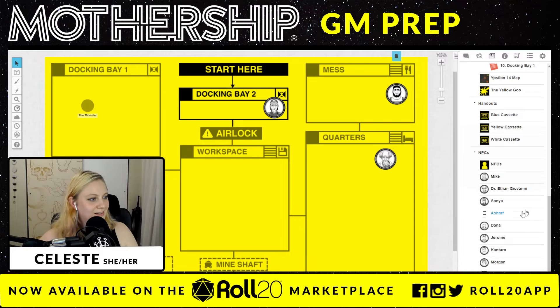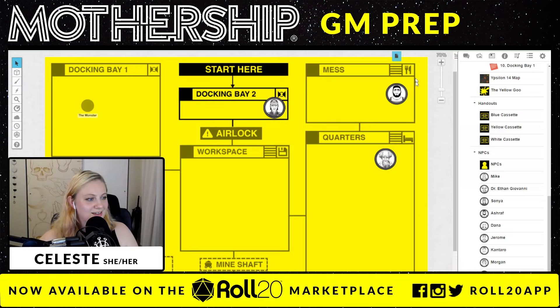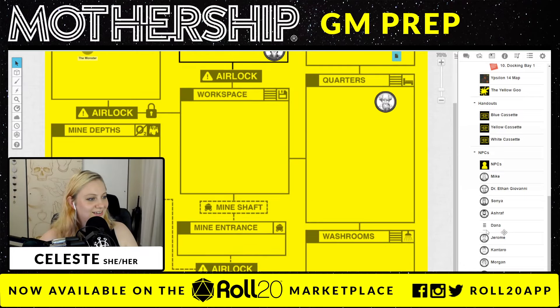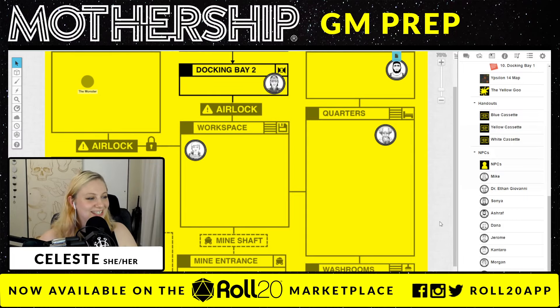Docking bay two — it looks like Sonia greets my players and authorizes docking. So I'm going to put Sonia in docking bay two. She's ready, she's there to greet everybody. Ashroff — breaker, short, accommodating, naive. I'll put him in the workspace having a snack. Dana — head driller, stoic, professional, sullen — she's probably working. I'm going to be so sad when they start going missing.